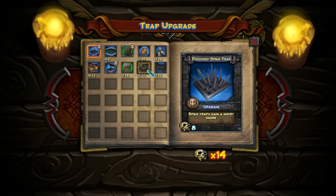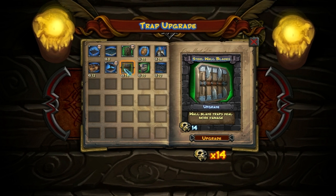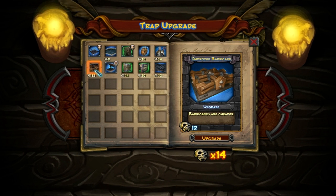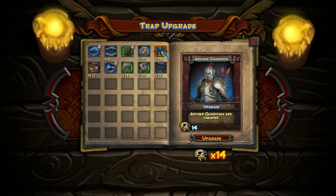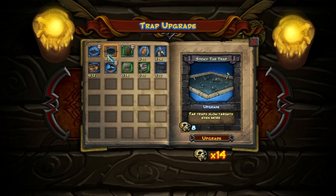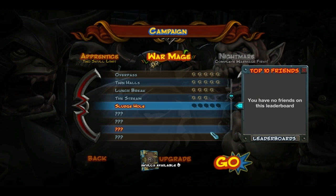I have 14 skulls available right now. This one would increase damage, this would add a stun, steam traps are cheaper, barricades are cheaper, tar traps slow even more. I think I'll upgrade tar traps because they're a lot more useful than I anticipated. No refunds, whatever, we don't care.